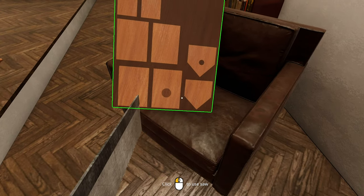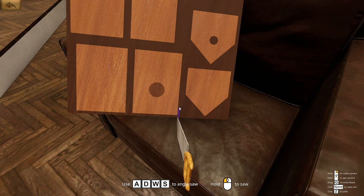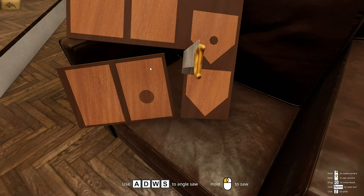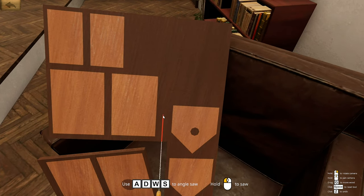I want to do the floor first, so we need to cut this bit off. Going into cutting mode — apparently you can do freehand cutting as well, which sounds terrifying. So we're going to cut here — this is the line I'm going to follow. Keep mashing — you might hear some mouse clicking. There you go, that bit's cut off. While we're here let's cut more of it off.